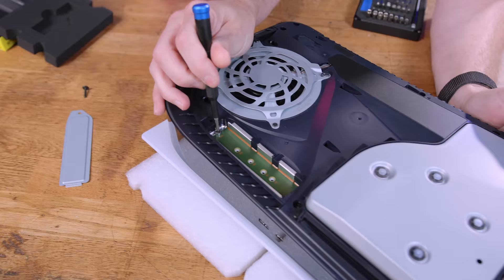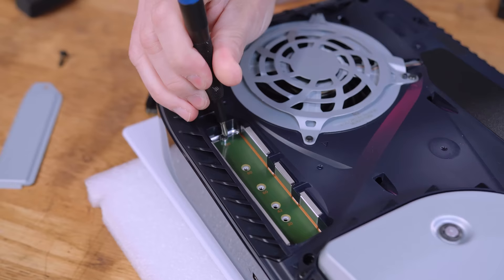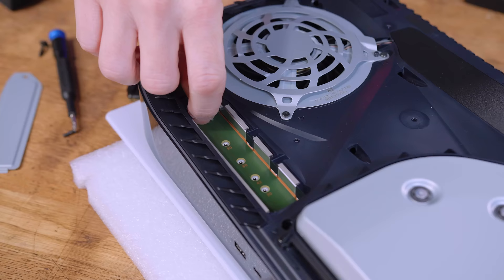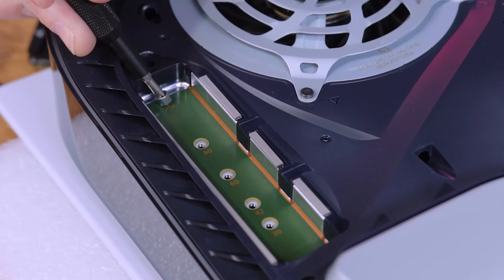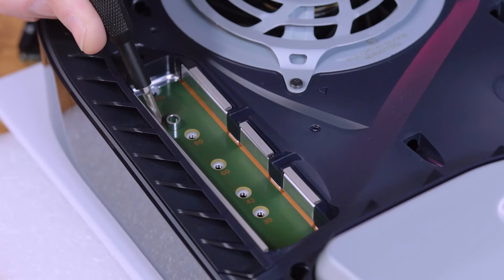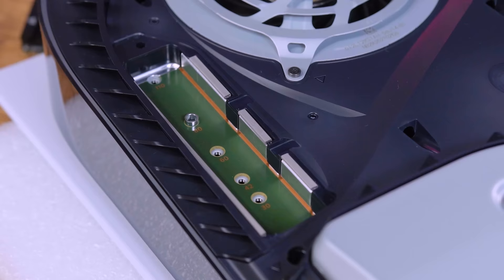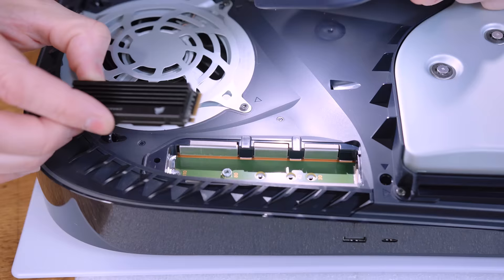Taking a look right here, we've got a screw currently set to the 110 location - this is in millimeters. This is an 80mm drive, so we're going to have to move the screw and the standoff over to the 80. As you can see, it supports 30, 42, 60, 80, and 100. Remove the screw - you'll notice that little shim moves with it. On a computer this shim is normally threaded in, but here it's just a spacer shim. Move it to your appropriate spot, which in this system is the 80, then take your drive and align the notch.